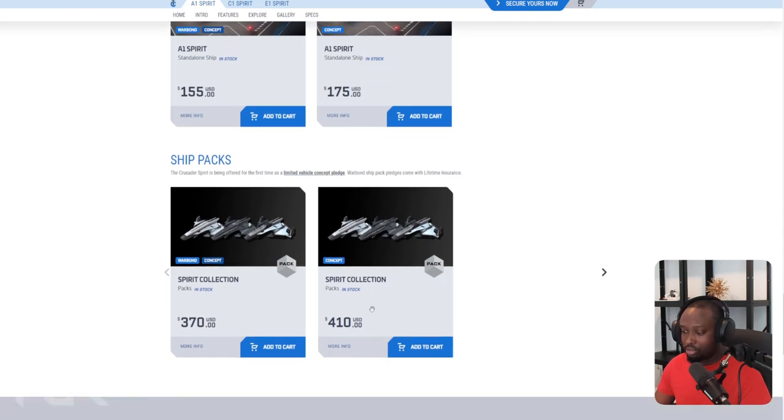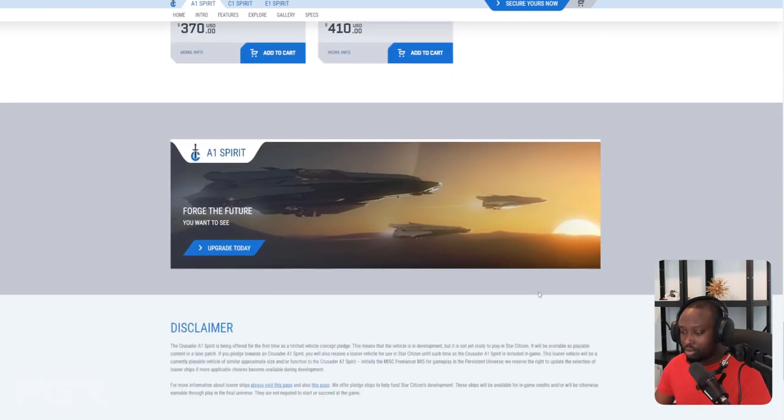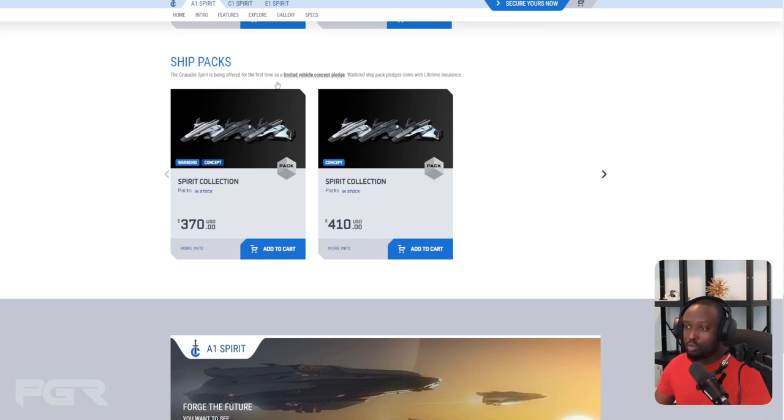They also have a package where you can get all of the Spirit variants for $370 USD, or $410 in store credit.